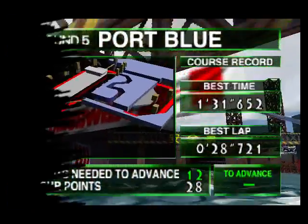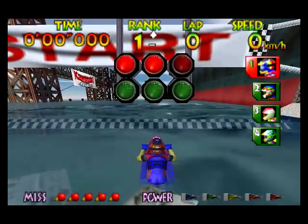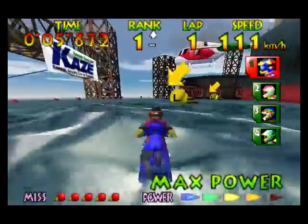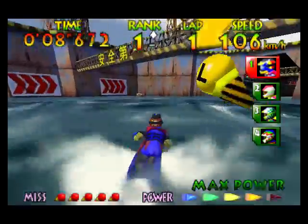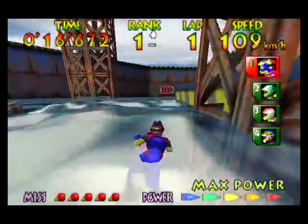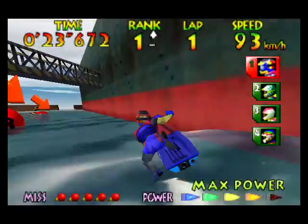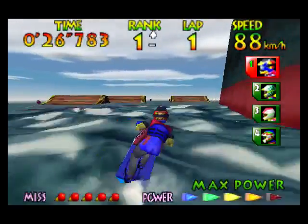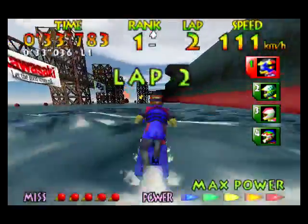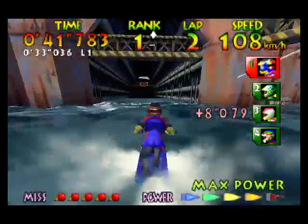Welcome to Port Blue. This is probably another one of my favorite tracks aesthetically. I think it's the water that does it for me — look at this water, it easily looks like port water. I also hold a special place in my heart for Port Blue, because this is where I learned how to do stunts. If you ever hit yourself off an obstacle and only just barely manage to hang on, hit both the A and Z buttons really fast, and that'll speed up the process of getting back on your bike. Same applies if you fall off.